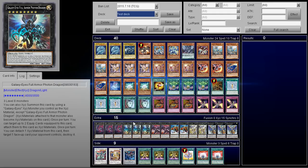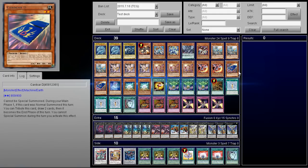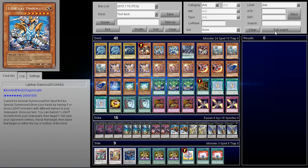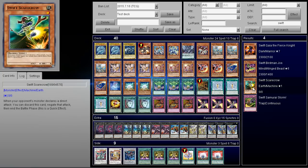One suggestion I have is that you can definitely run Upstart Goblin here — you're doing upwards of 14-15,000 damage, so Upstart would be an excellent card. That way you wouldn't have to wait a turn. Cards like Pot of Duality and Cardcar D make you wait a turn, and with this deck you don't really want to wait too many turns. Maybe one turn for Cardcar D is fine. Another card a lot of players have been using is Swift Scarecrow — it prevents you from dying without using up your other cards.